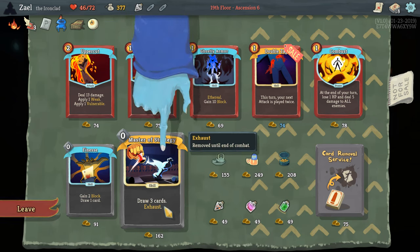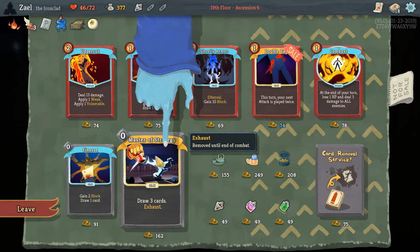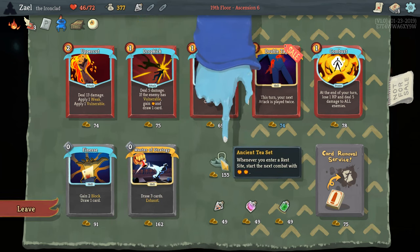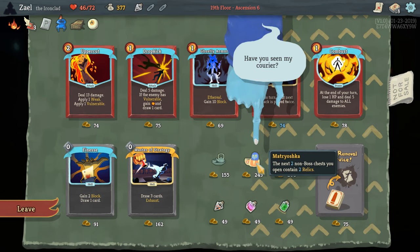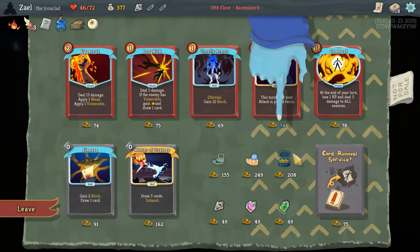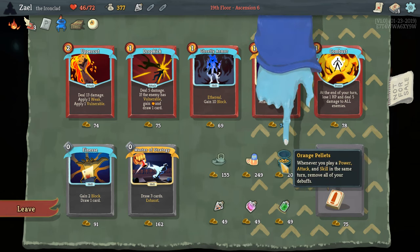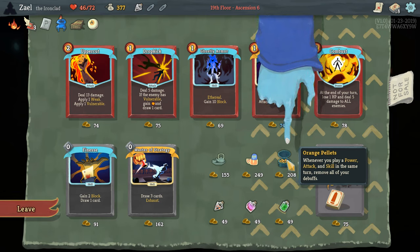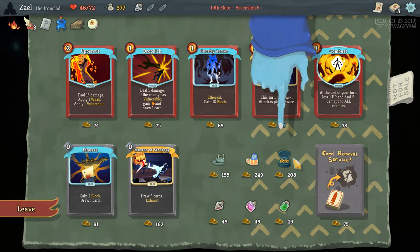We have 377 gold which is nice. Master of Strategy — draw three cards and exhaust — is very good, but it's zero mana so I can't pick it. If I had picked the Cursed Key relic and had four energy with no card draw, I would have absolutely picked this. But since we have Snecko Eye for card draw and it's zero energy, we're staying away. Interset — whenever you rest, start the next combat with two energy — is okay. Matroska and Orrery are nice. Orange Pellets — whenever you play a power, attack, and skill at the same time, remove all your debuffs — is also nice, but with confusion I'm not sure we can do it consistently enough, so I'll leave the relics.